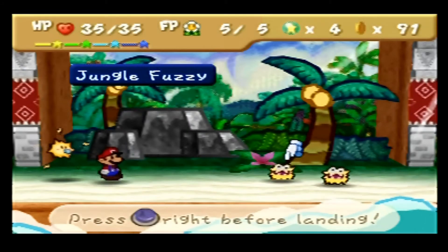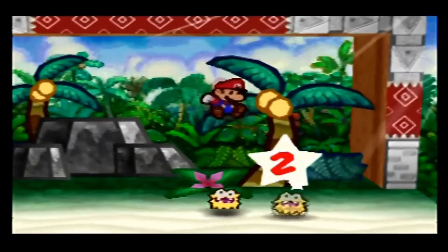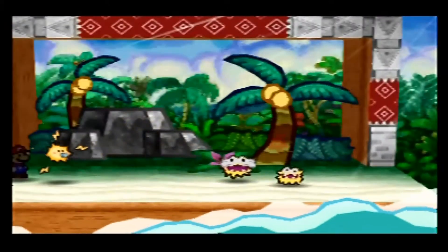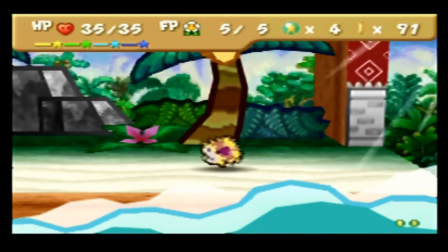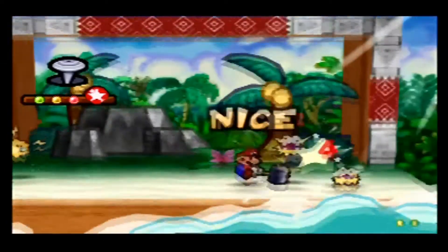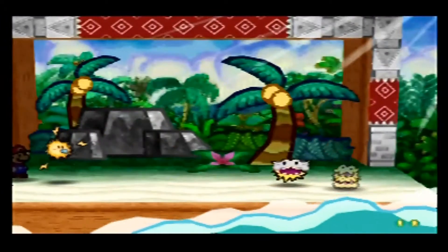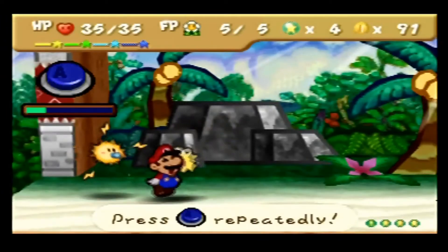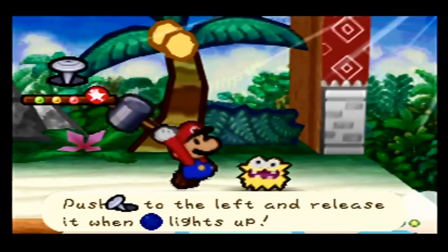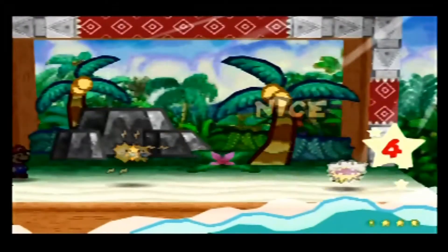Anyway, these are jungle fuzzies. They have 7 HP, 2 attack, and no defense. Unlike regular fuzzies, you'll have to tear them off by mashing the A button for your action command. They can also duplicate, because they're jerks. Jungle fuzzies can do a maximum of 4 damage before they'll eventually just rip themselves off of you. Generally when I have something that's trying to leech my life through my face, I like to get it off as soon as possible.